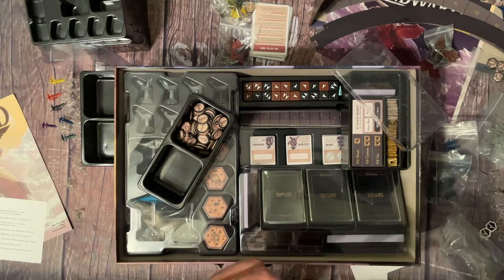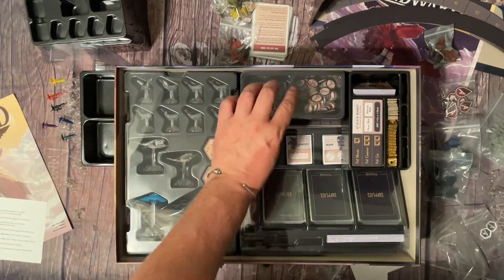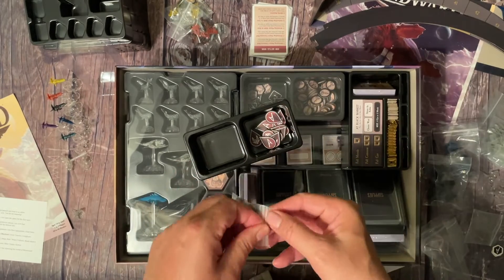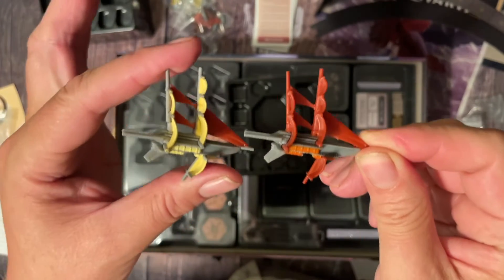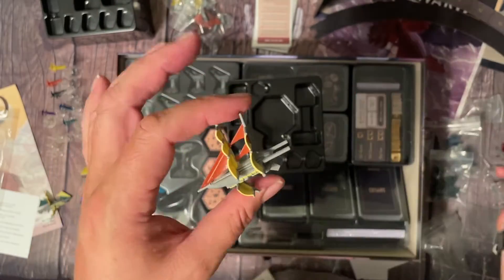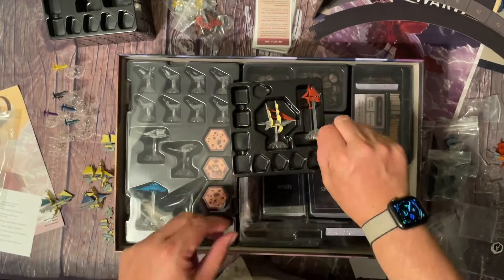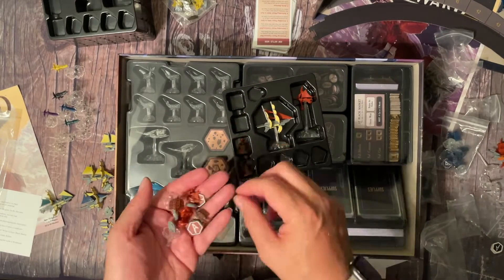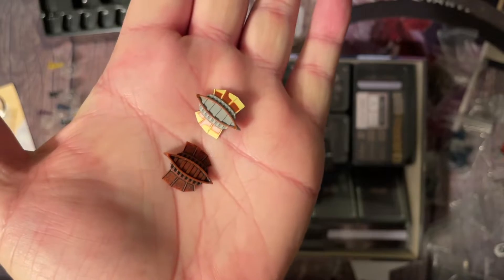I transferred all the different types of tokens into these trays — there's more than enough room, and it makes it super easy to just pull these things out and set them down and you're ready to game. There are lids for all those too. Here's a comparison between the two ships — the one with the yellow sails is what they look like now. You will have to transfer over your flying bases for most of these. Here's a comparison of the new longboat and the old longboat — the old one just had an ink wash, and this one's painted up a little bit more.